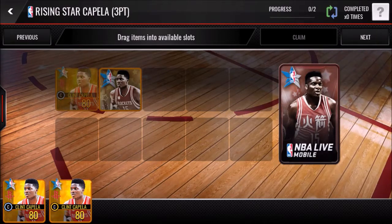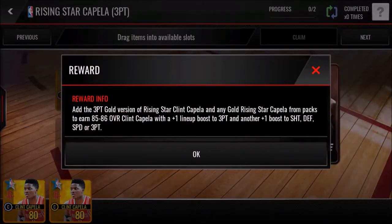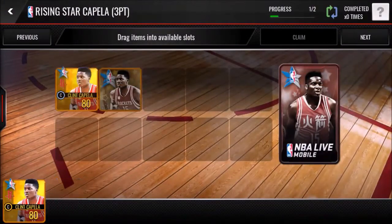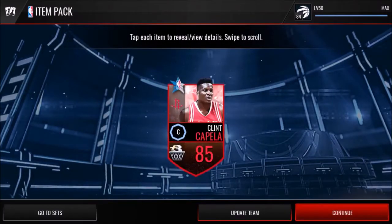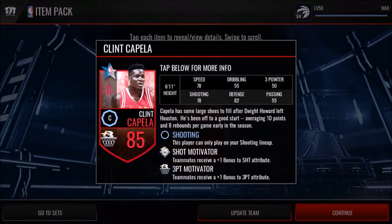Clint has been released pretty recently and I will also be doing some gameplay. I want to get a three-point lineup boost to Clint Capella and hopefully get that small ball one, because Clint Capella for a small team would be worth quite a bit. We get him for a shooting lineup. Let's check out his stats — he's 6'11", 78 speed, 78 shooting, 55 dribble, 82 defense, 53 three-pointer, and 55 at passing.